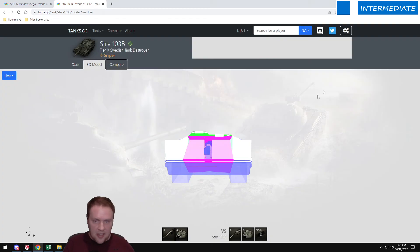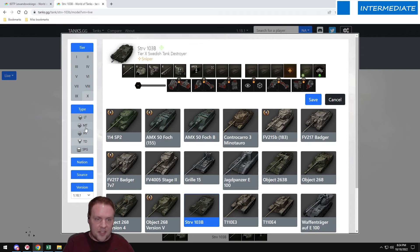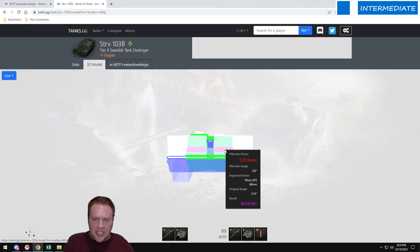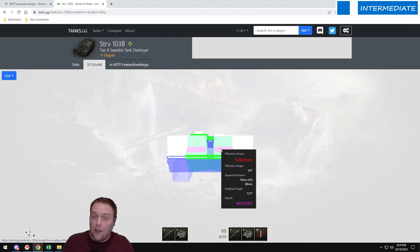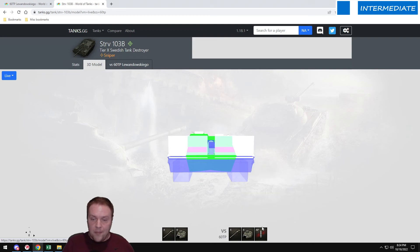If you have a gun of at least 151mm caliber — since the roof is 50mm, so 50 times 3 is 150 — let's take a 60TP with AP rounds. Boom, all of a sudden every single shot pens except for this tiny trollish strip where it's 60mm thick, meaning you'd need 180mm caliber. But if you shoot AP from a Death Star you're going to overmatch every single part of this tank no matter what.